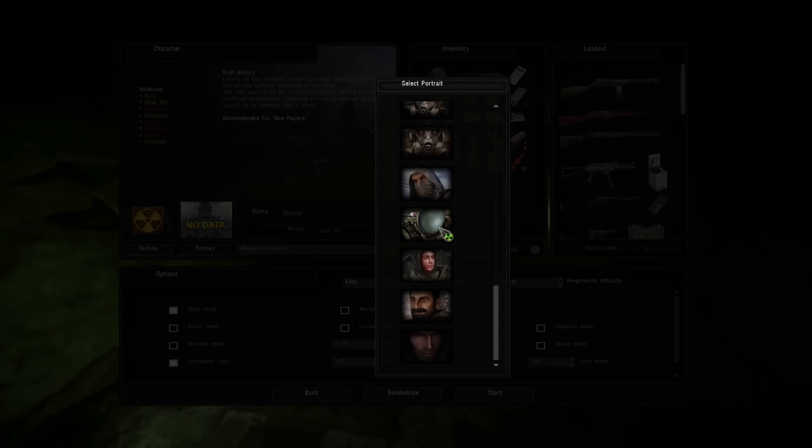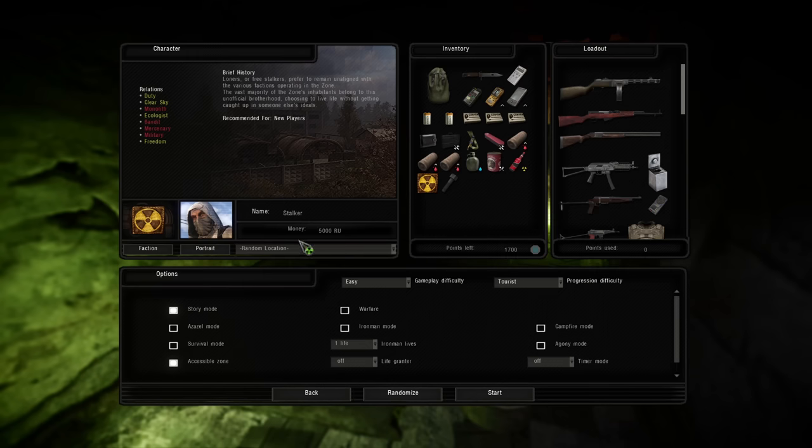You can choose a portrait if you want — doesn't really matter. And then you choose a random location to start, or a specific location. I haven't actually visited the factory complex or the lodging house in Rostock. My advice is go to the Rookie Village in Cordon. If you are a new player to the franchise or someone who hasn't played in a long time, Rookie Village is where you want to go — it's where there are some tutorial missions. We'll hop in and I'll show you those.